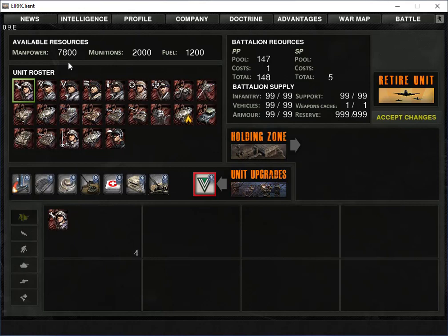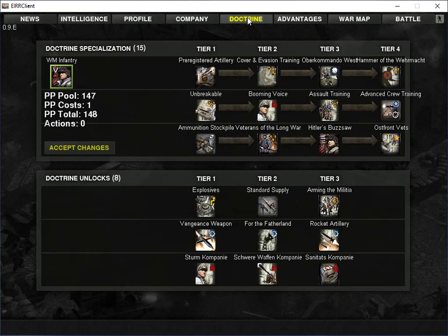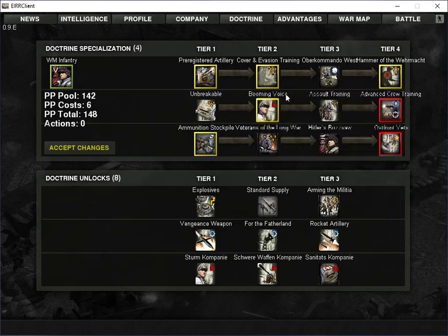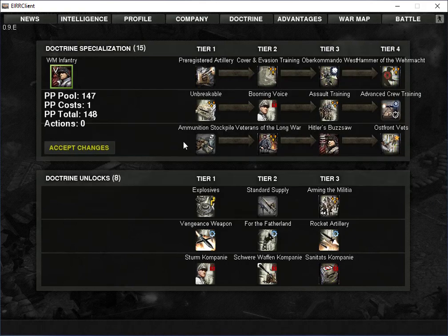So we'll put a pioneer in, and that changes our manpower to 7,800 because it costs 200. I'll put that back. Now I want to talk about doctrines, so we're going to go over to the doctrine screen. Here's our doctrine screen — we've got doctrine specialization and our unlocks. We get 15 points here. Tier 1s cost 1 point, tier 2s cost 2, tier 3s cost 3, and tier 4s cost 5 for whatever reason. You can pick these in any order you want. These give you different bonuses to buff up your army and make those units stronger.